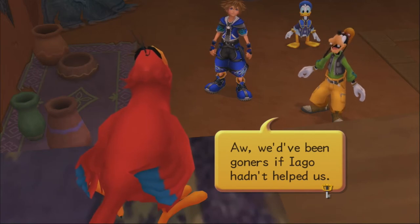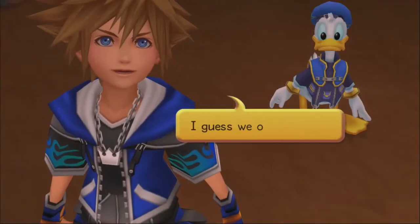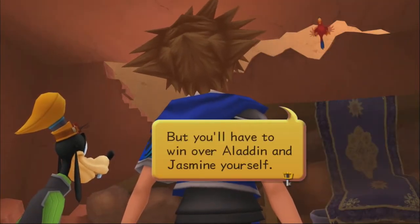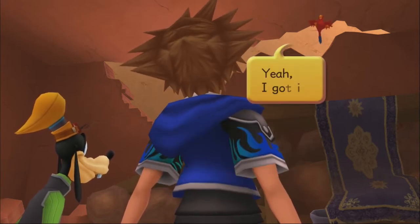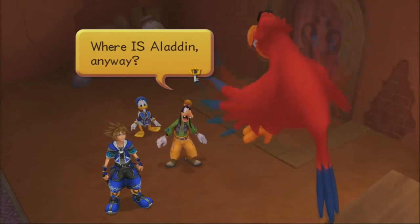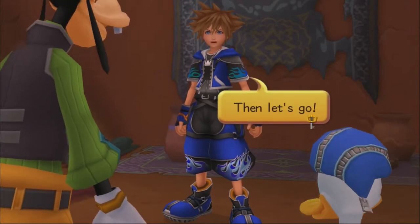Sora insists he was doing amazing in that fight and could have taken them all on. We acknowledge we owe Iago one, but he'll have to win over Aladdin and Jasmine himself — best behavior. Aladdin's probably at the palace, so let's go.